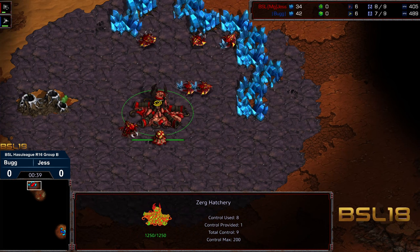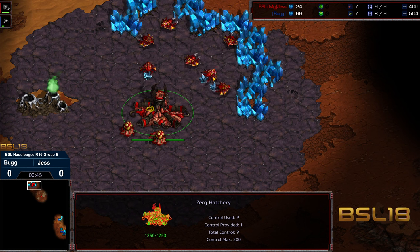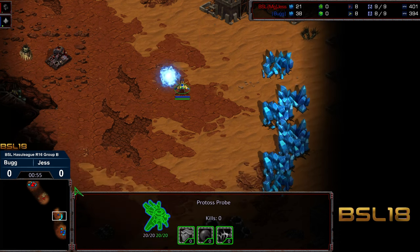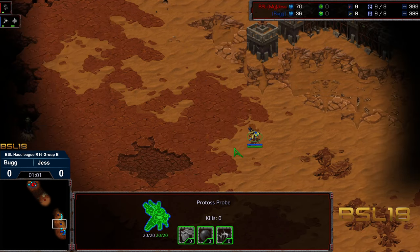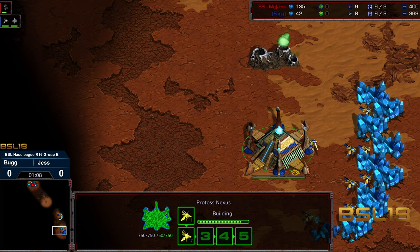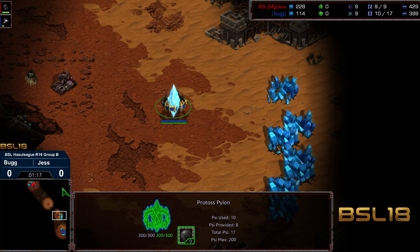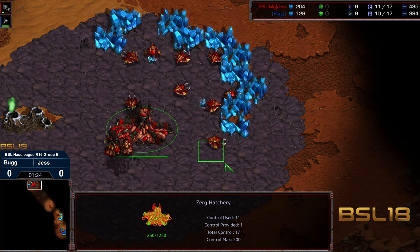Jess has been in and out of Hasu Leagues and has had decent showings. I feel like Jess could make it to the round of eight or round of four but has not done so thus far. Bug has been around but I don't recall Bug going particularly deep in any of the Hasu Leagues. Bug showed some sparks of life in the round of 32, so I wouldn't be shocked if this is the season we see Bug move up to a round of four or maybe even a finals. It's a wide open field this season on Apocalypse, where the zergling opener is a little bit stronger.